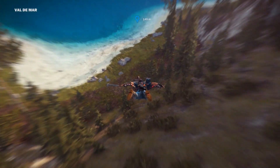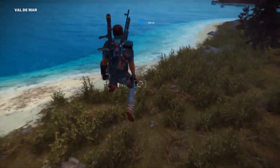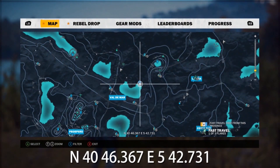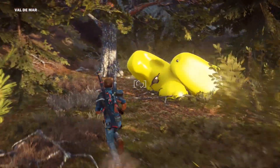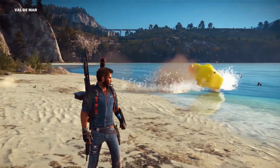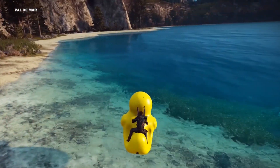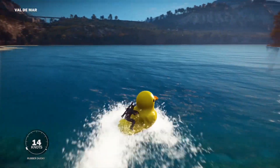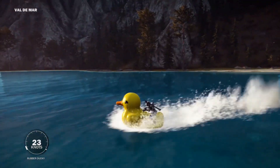Along with being my favourite game, Just Cause 3 also has some of my favourite easter eggs, like the rubber duck easter egg, which can be found at these coordinates on the map. What you'll be looking for in this location are 2 giant rubber ducks. Once you find them, you'll want to use your grappling hook to get them into the water. From there you can just climb on board and captain them across the waves. It's basically just a reskinned jet ski, but I think I do prefer it this way.